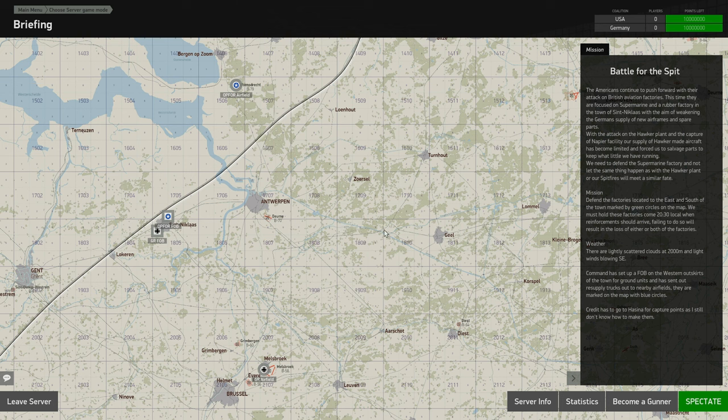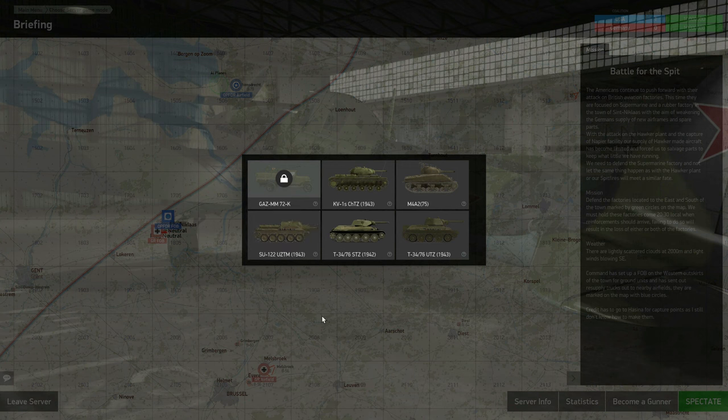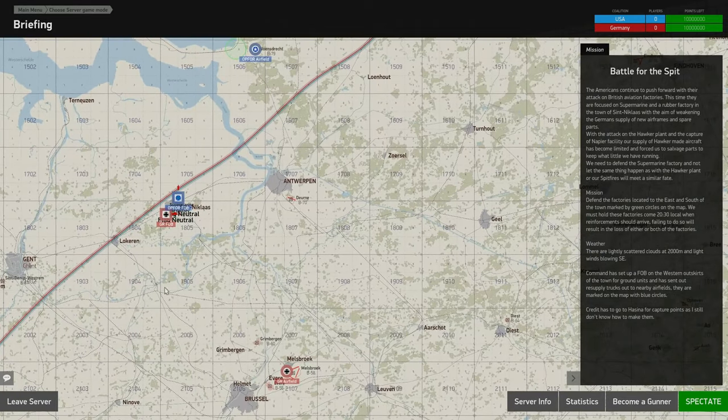Good evening, gentlemen. Today is the battle for the Spit. The Americans continue to push forward with their attack on British aviation factories. This time they're focused on Supermarine and a rubber factory in the town of St. Nicholas, with the aim of weakening German supply of new airframes and spare parts. With the attack on the Hawker plant and the capture of the Napier facility, our supply of Hawker-made aircraft have become limited, forcing us to scavenge parts to keep what little we have running. We need to defend the Supermarine factory. The mission: defend the factories located to the east and south of the town, marked with green circles on the map. We must hold these factories come 20:30 local time when reinforcements should arrive.